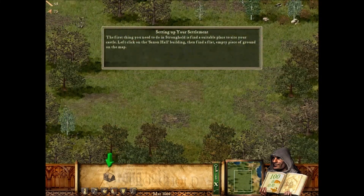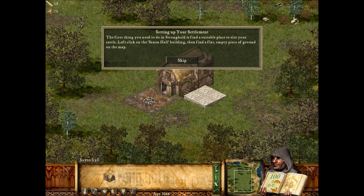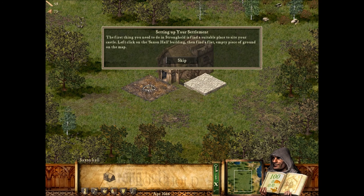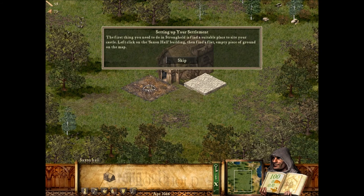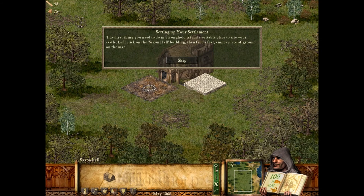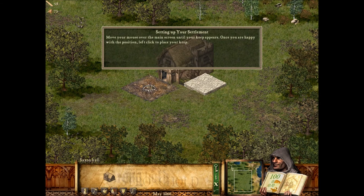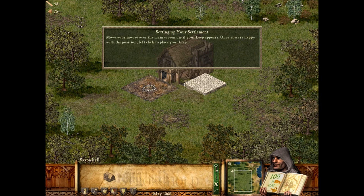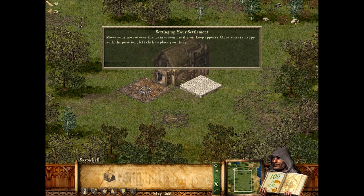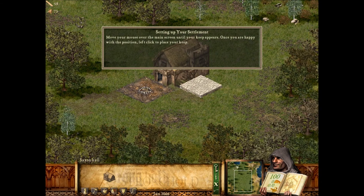The first thing you need to do in Stronghold is find a suitable place to site your castle. Left-click on the Saxon Hall building, then find a flat, empty piece of ground on the map. Move your mouse over the main screen until your keep appears. Once you are happy with the position, left-click to place your keep.